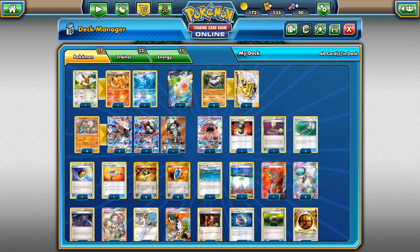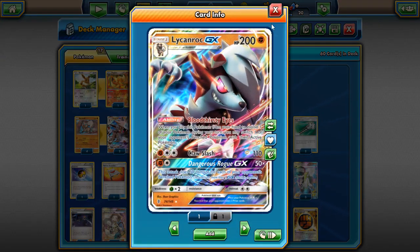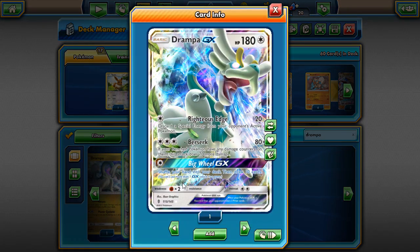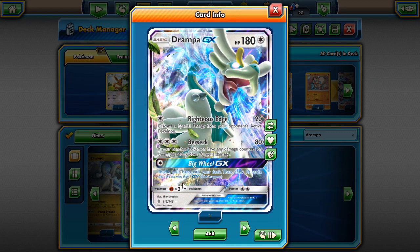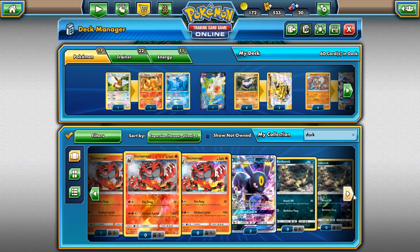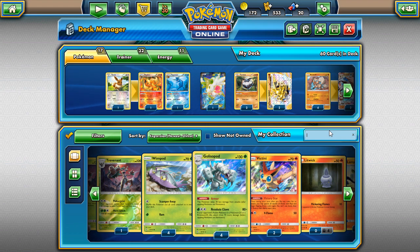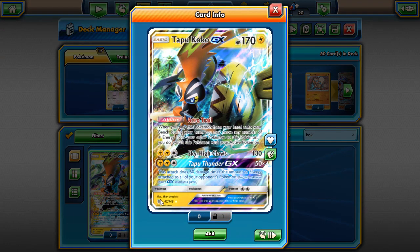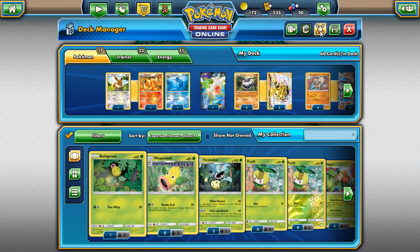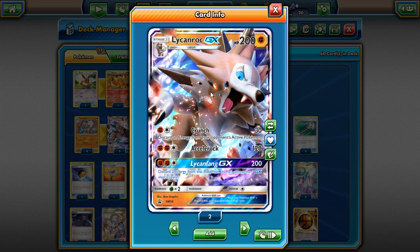Lycanroc hits for very good Weakness as a Fighting type. It hits Drampa for Weakness — important since Drampa Garbodor is predicted to be a big deck. It also hits Dark Ride and Umbreon for Weakness, and Lightning Pokémon for Weakness too. It can't hit Tapu Koko for Weakness since Tapu Koko has no Weakness, but you can hit other Lightning Pokémon like Jolteon. Lycanroc hits a lot of relevant Weaknesses, making Fighting type very strong.